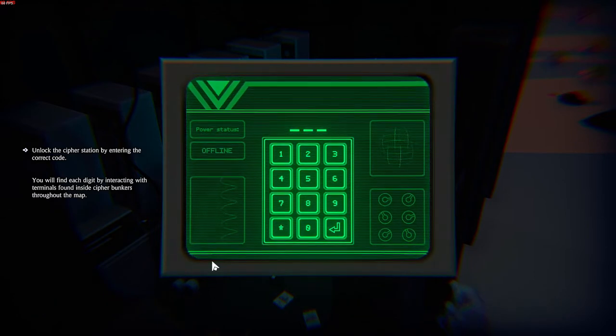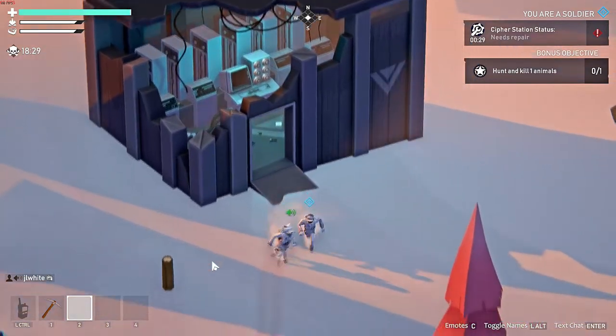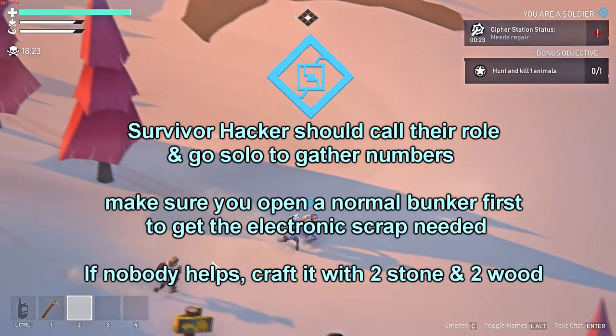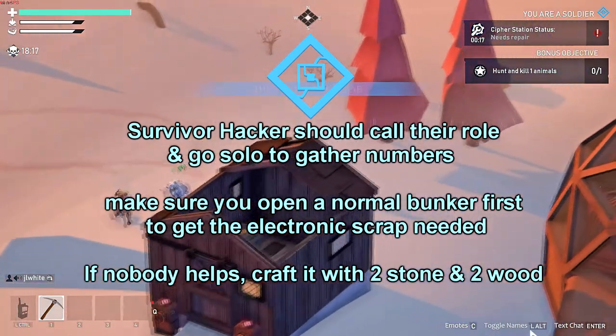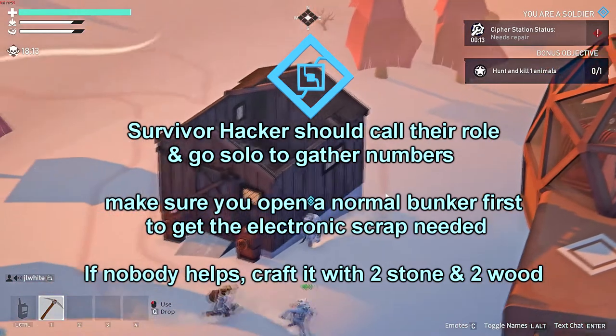The first thing you want to do after making your tool is to gather a few people together and go bunk hunting. If you are a Bluehack it would be wise to announce this role and get help opening a standard bunker so that way you can get some green electronics scrap and obtain some numbers yourself. But be wary of anyone that tries following you when you announce this, as they're most likely a traitor trying to secure an easy kill, because hackers don't need help opening bunkers.